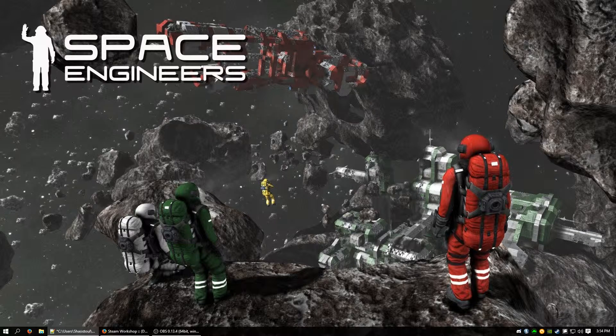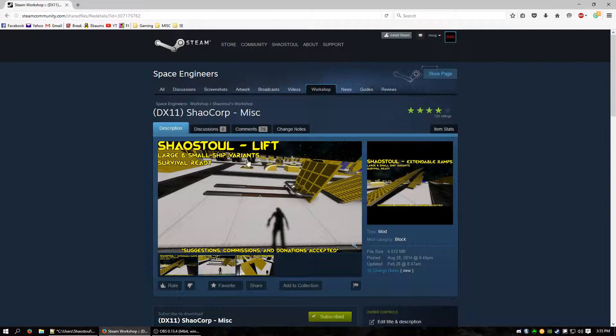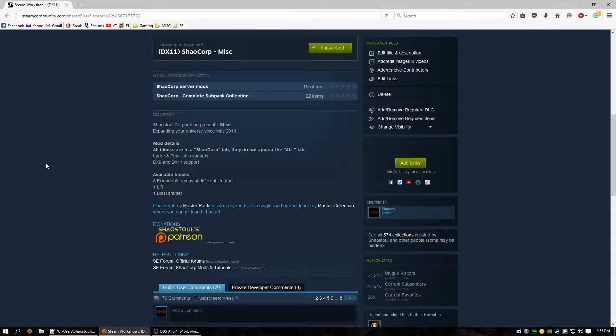For this episode we're going to be reviewing the Shaostool Miscellaneous mod. We can see that there are three images relating to different things. There are extendable ramps with large and small ship variants that are survival ready, and there are 14,000 subscribers.